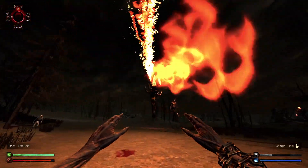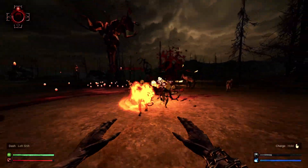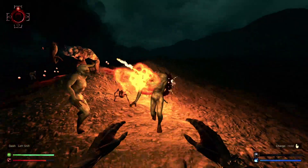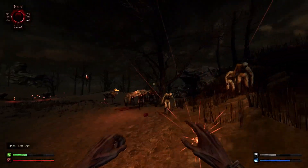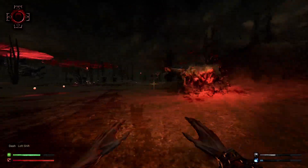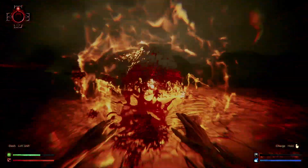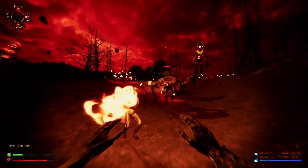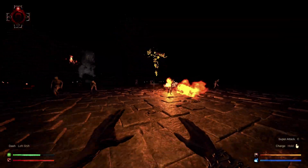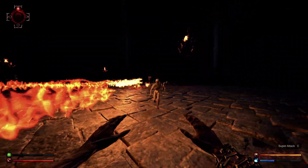Mechanically, Eternal Blood is simple but sound. Your sole weapon, or rather magical spell, is a volley of fireballs you shoot out of your hands, which have a comfortably quick rate of fire and a surprising amount of range. You can also charge the attack up for a slower but stronger hit, indicated by the blue bar at the bottom right. On top of that, a special attack that can decimate a good chunk of enemies. In terms of mobility, the player has speed on their side and are able to dash, limited by the green bar on the lower left.